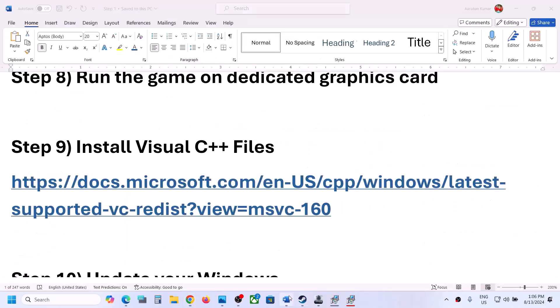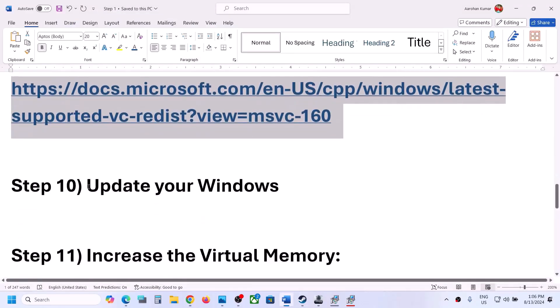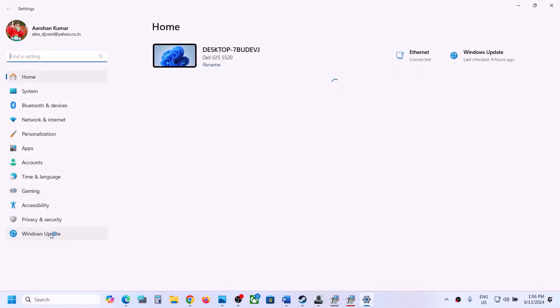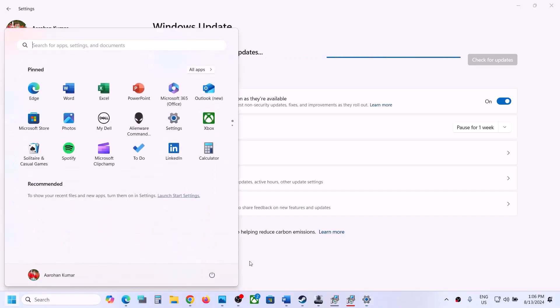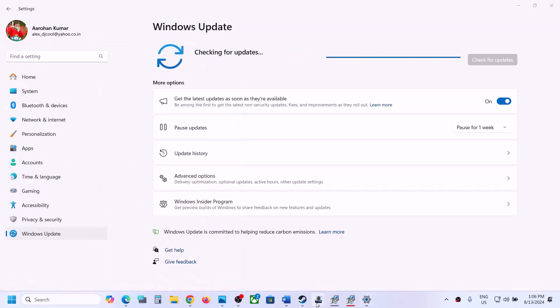The next step is to update Windows to the latest version. Open Windows Settings, go to Update and Security or Windows Update, and click Check for Updates. Once all updates are installed, restart your computer, and after the system restart launch the game and check.